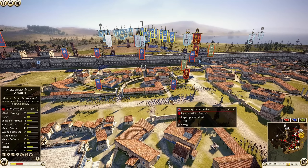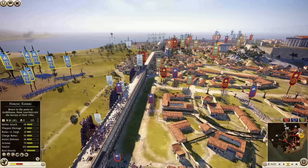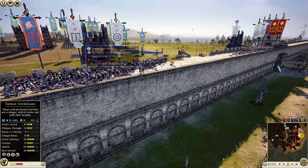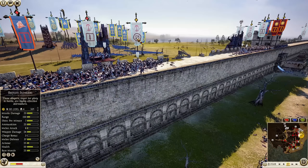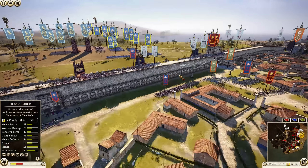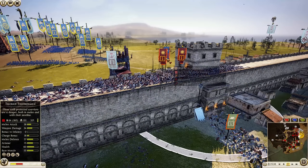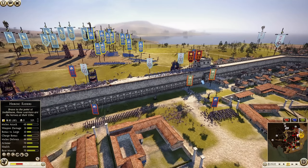Bactrian Thorax Swordsmen are just holding the line very effectively. Syrian Archers are now both firing. Bactria's general is dead, so the morale for Bactrian units is going to be lessened for the rest of this battle - but it doesn't look like it really matters all that much. Syrian Archers up on the wall have two bronze chevrons with 110 kills. What were they killing - possibly Tribal Warriors? Another unit of Thorax Swordsmen up on the wall again, just being hemmed in. Syrian Archers there have 109 kills and may be out of ammo.